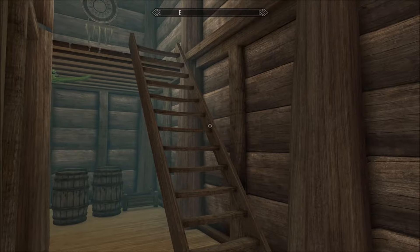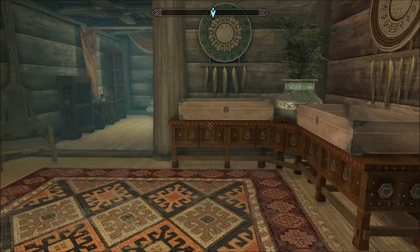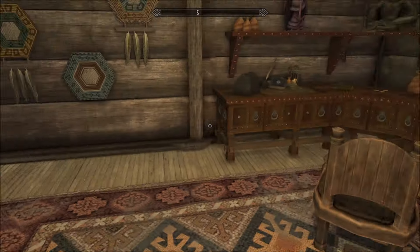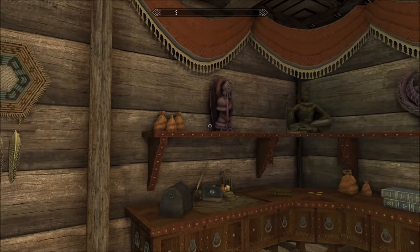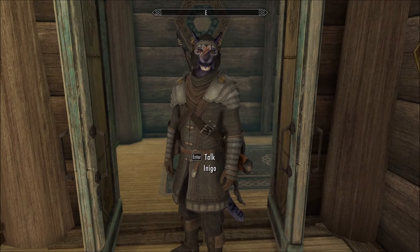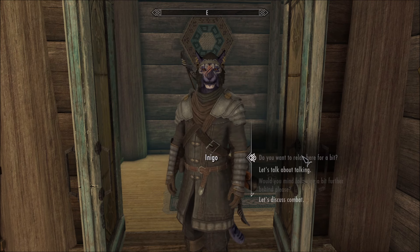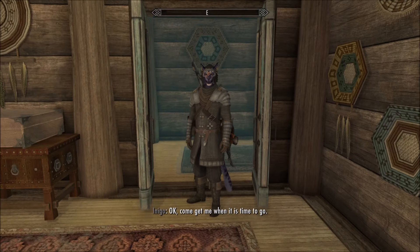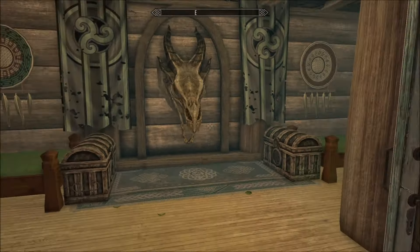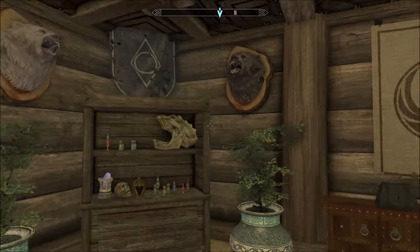We can go up. I think this is the followers quarters. We've got a library and an office, and again more display cases and so forth. Shrines everywhere, by the way. And plenty of bits of money that you can pick up and take. It's fully navmeshed for your followers. Here's their room — room for two. No kids but two followers. Nice.